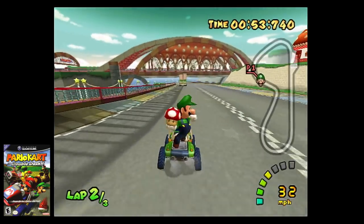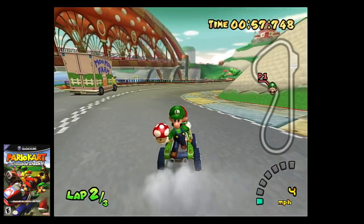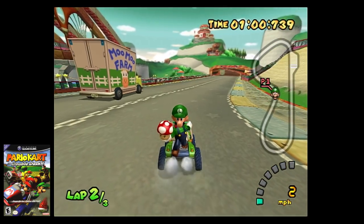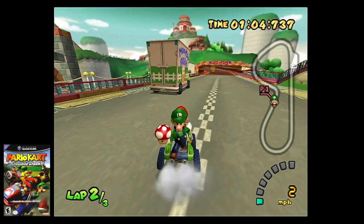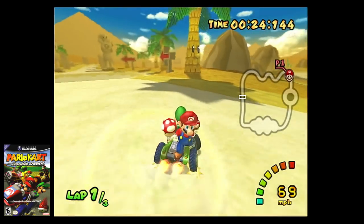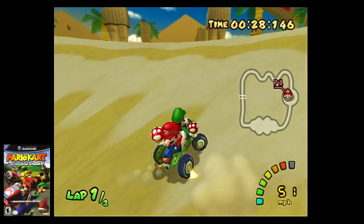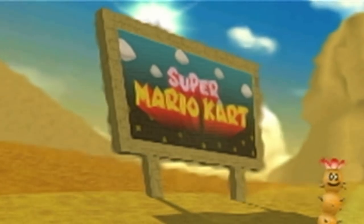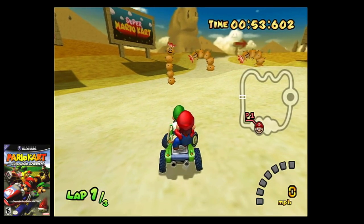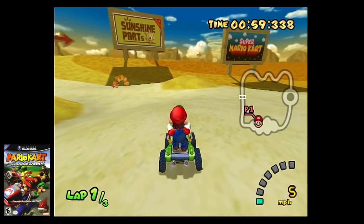Next up is Mushroom Bridge, in which there is a truck here that says Moo Moo Farm. This is a nod to the N64 Mario Kart track of the same name. This truck will randomly appear, so it's a matter of just driving until you see it. The next one is located in Dry Dry Desert. After passing the Piranha Plant Quicksand Pit, you will see signs up ahead. One of the signs says Super Mario Kart, referencing the very first Mario Kart game, and another sign says Sunshine Parts, referencing Super Mario Sunshine.